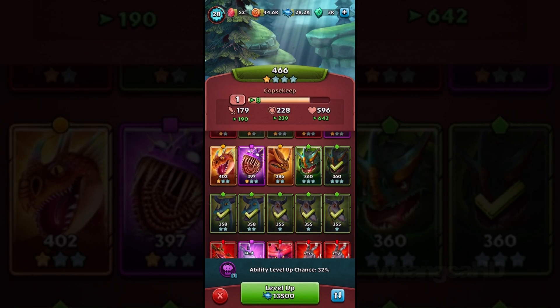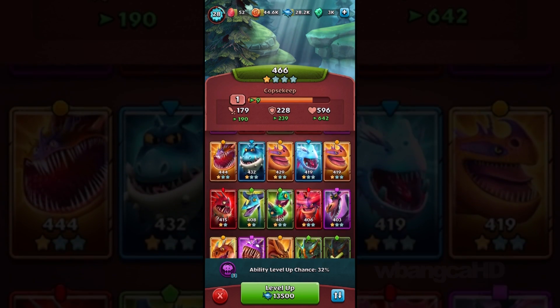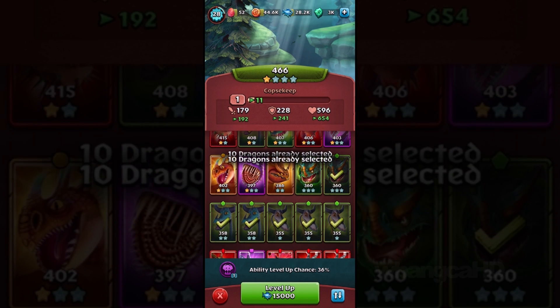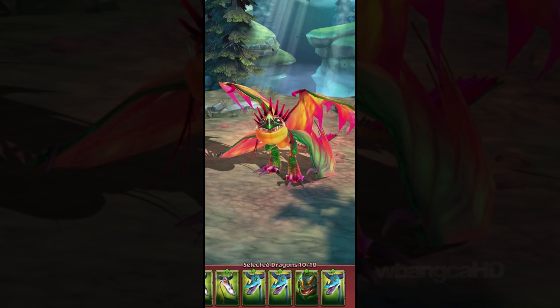I'm going to throw some of these dragons in. I have to give up one of these — we're maxed out at 15,000, 36% on upgrade. Let's try this.